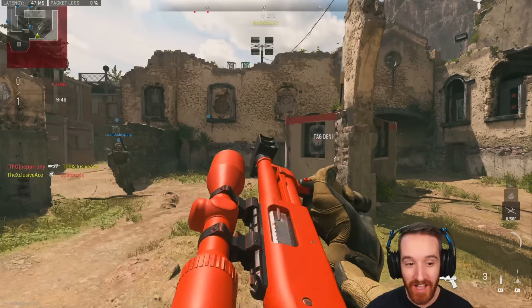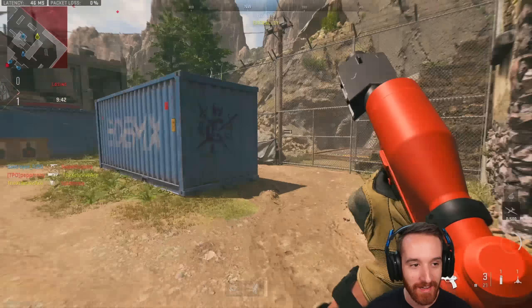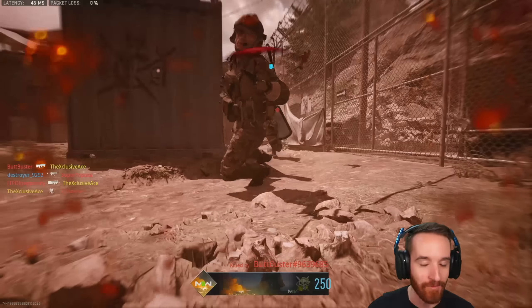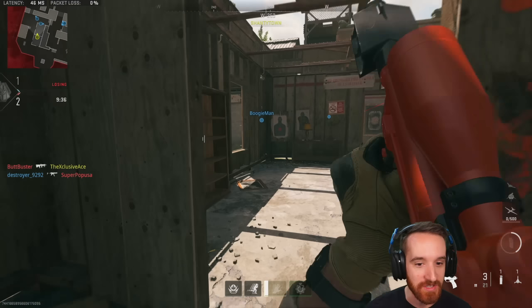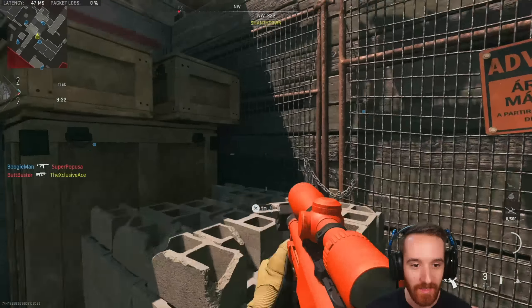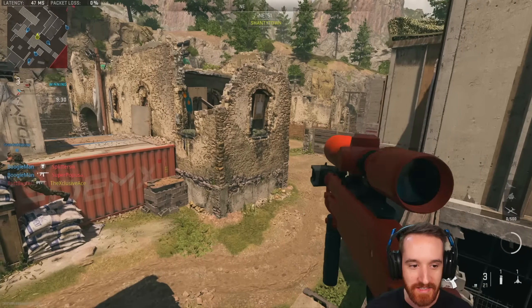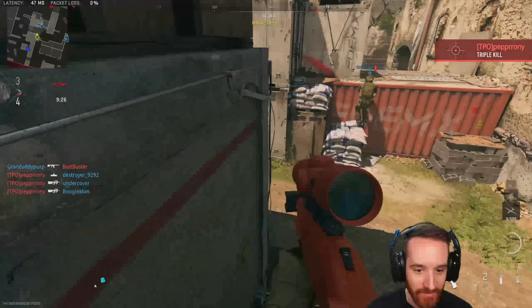A lot of these shots I'm just going to be throwing down range and hoping for the best. I really do hope they end up hitting, but I don't have a whole lot of control over it. Another thing to point out with the explosive rounds that I'm a little nervous about: if the enemy is using bomb squad, the only way to kill them with one shot is to the head.